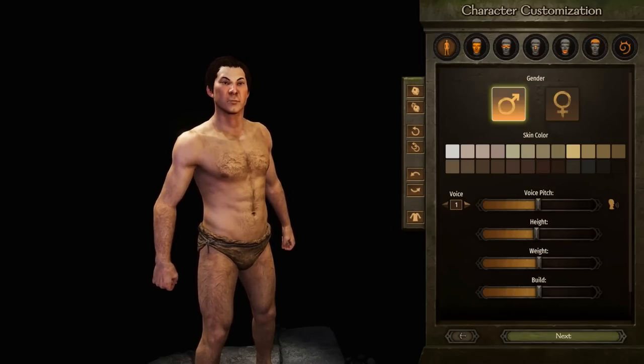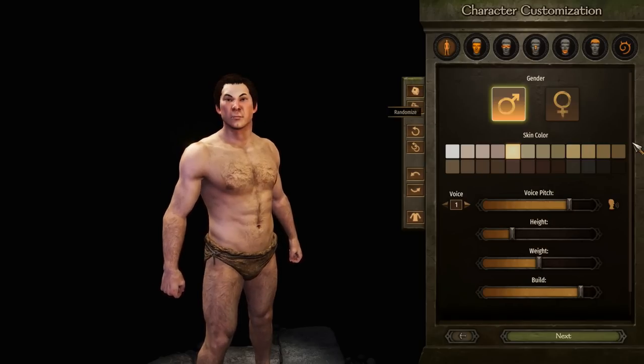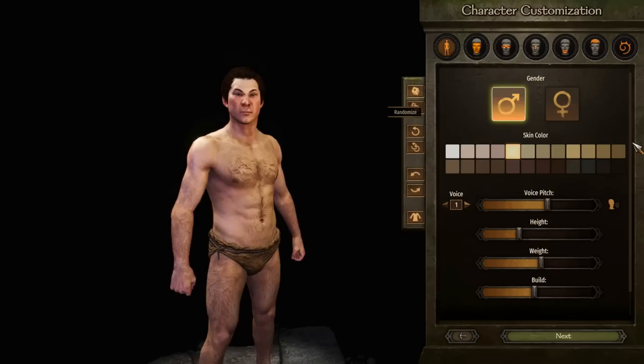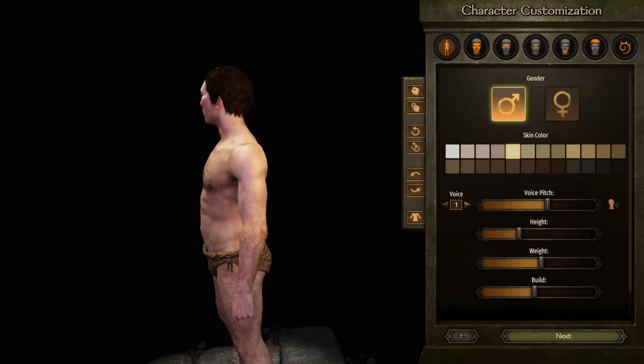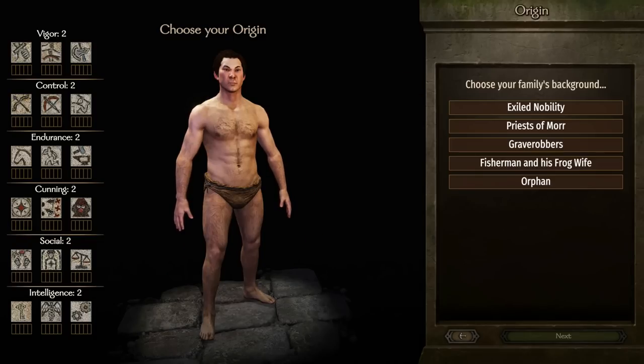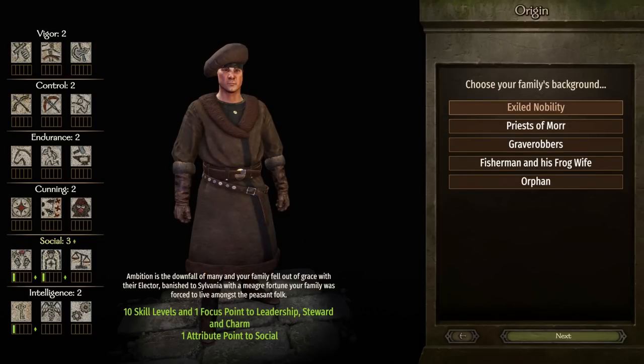We've been able to see new stuff like Beastmen. But right now we have to make our character, and obviously I've gone for a Vampire Count. This works just like vanilla Bannerlord — you pick your culture, pick your traits which give you some skill points, and right now you can only play through the Empire or the Vampire Counts.